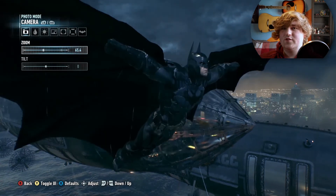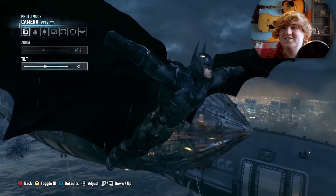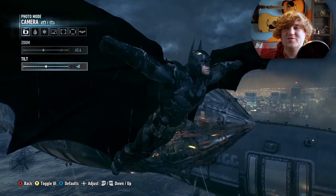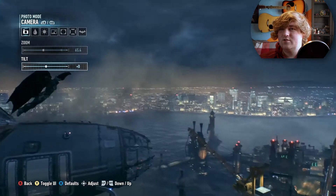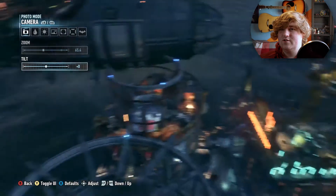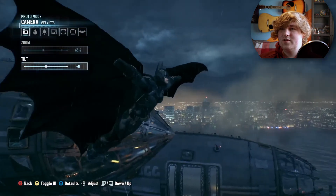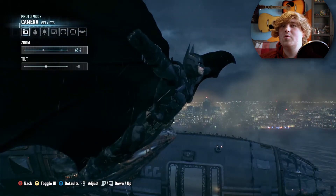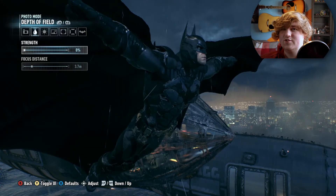So what features have we got? There's a zoom mode, which is great, and a tilt mode — pretty basic really. One thing I want to try out: how far away can I get? Okay, I can go that far, but I can't really get out of the Batman's sight. So we can only get pictures of Batman, but that's probably what we'll want anyway since I've completed the game.